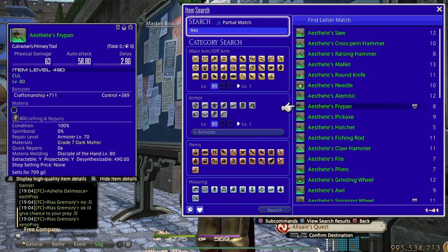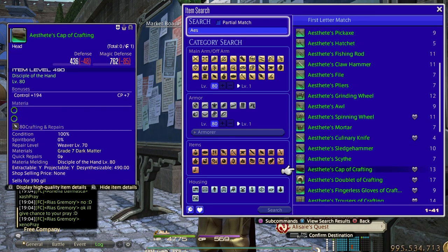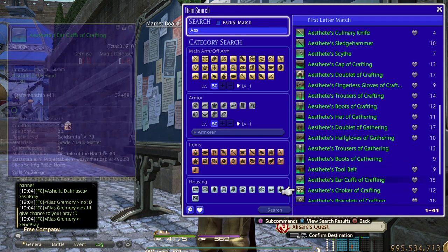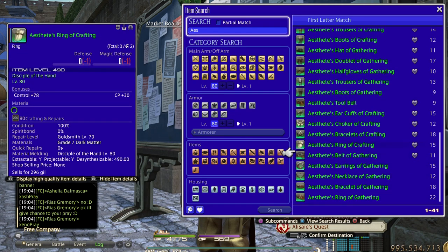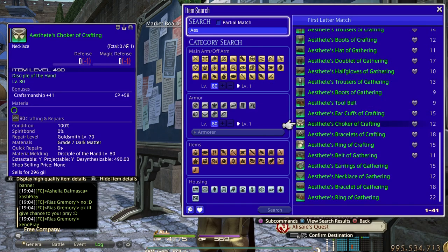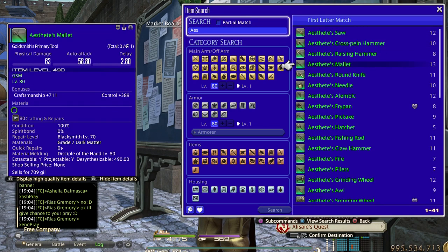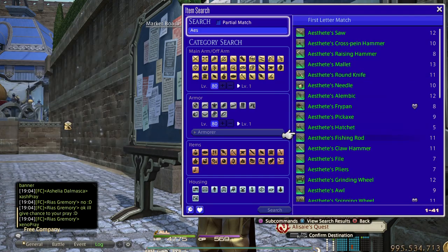Number four would be selling the latest crafter and gatherer gear set. Be sure not to craft the main hands because most people are using the relic, and the relic will be the best main hand next patch anyway. So just focus on the off-hand, the left side gear, and accessories. Those are still selling well if you look at the sale history.